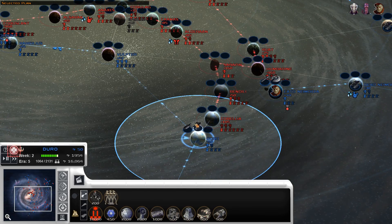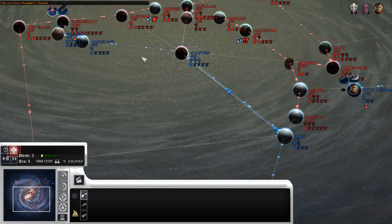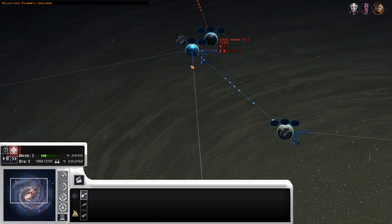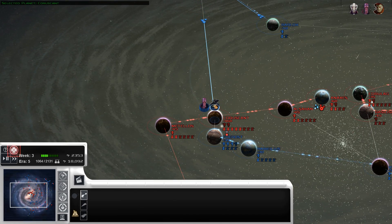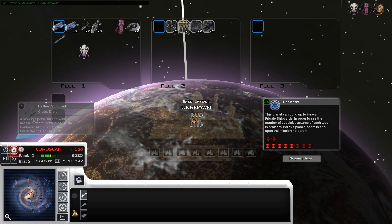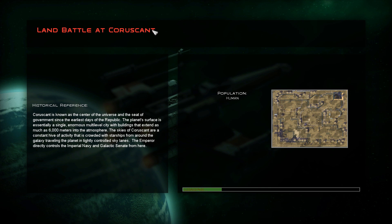Let's use our terrible ground forces to the extent we can. We're going to need a lot of stuff to fight AT-ATs when our biggest and best are just Persuaders. Battle droids are a little wonky right now too — they're being worked on for both mods, so they should be fairly normal pretty soon.